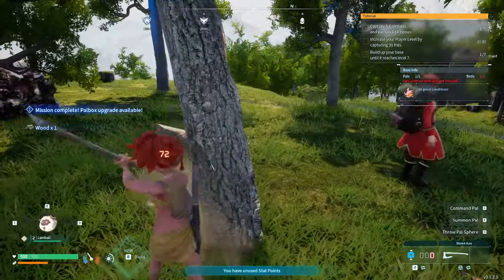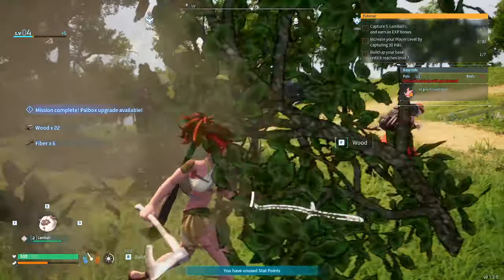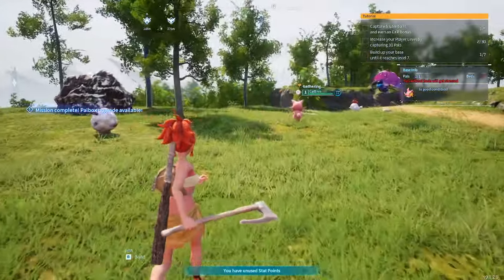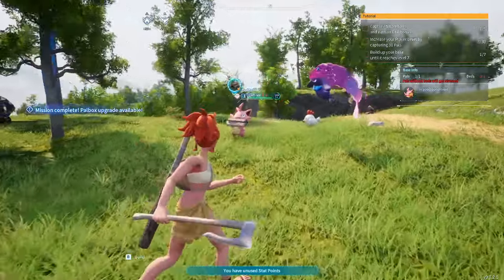This guy is stuck — let's help him. We'll try and cut this tree and hit him with it, maybe this will help. There you go, it worked! And these pals look so adorable — they look so cute when running.